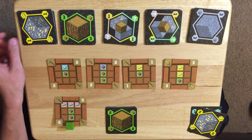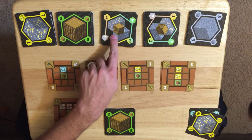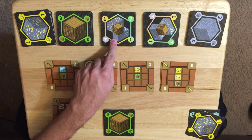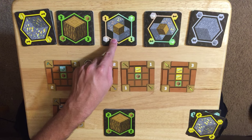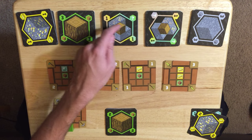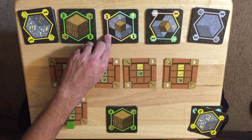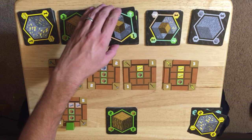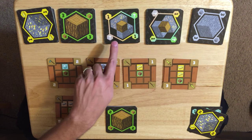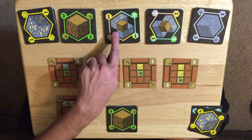There is gold, wood, and a mystery card, which is just any symbol that you want it to be. You can see on it the wood, diamond, and gold symbols, and you can use it for any purpose. There are also cards that have two or three symbols on them, but you can only use them as one resource — you can't split them across multiple resources.